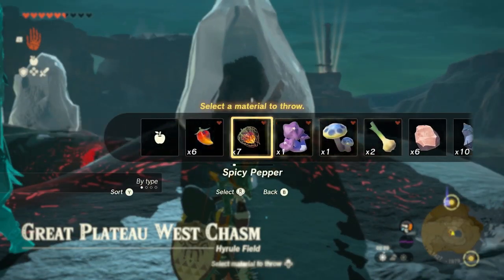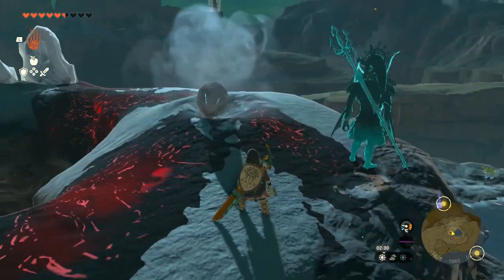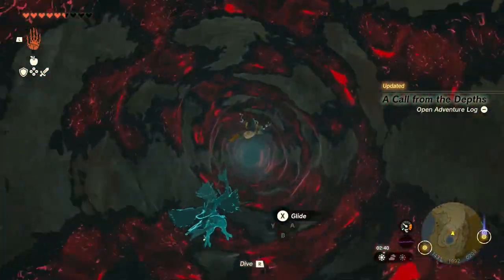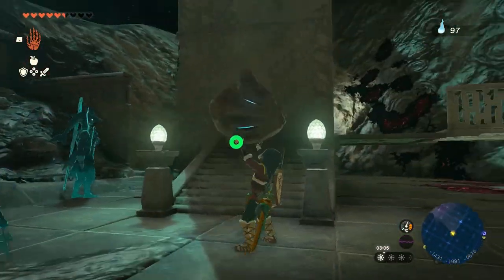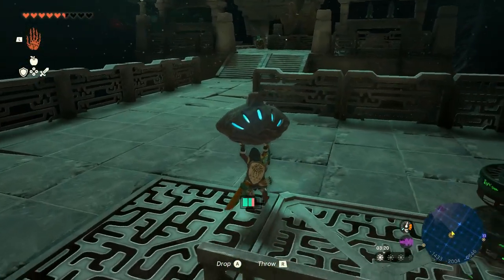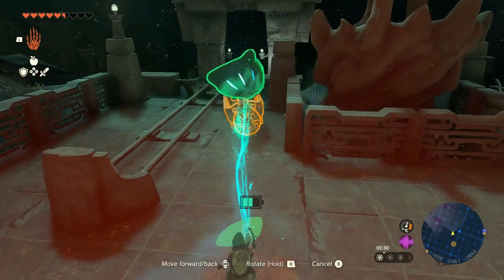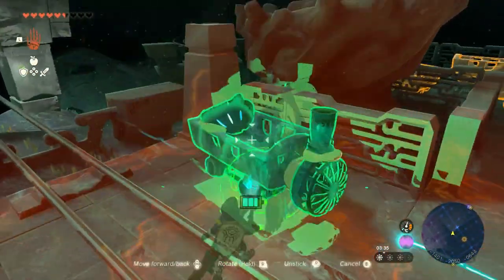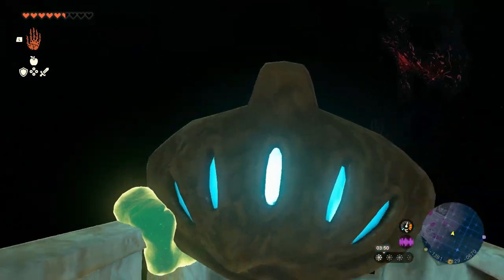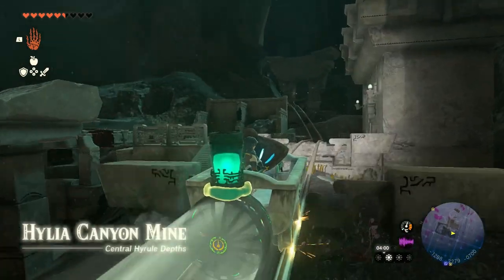Now we're at the Cryonis Shrine area. You can use three fire fruits to melt this ice block and drop the second eye down. This area may be brighter for me than for you because it's my second time being down here. In the distance you'll be able to see a big tree with what looks like a big glowing seed — if you use those trees it'll brighten up big sections of the depths. The cart ride is going to get us a lot closer in that direction anyway.